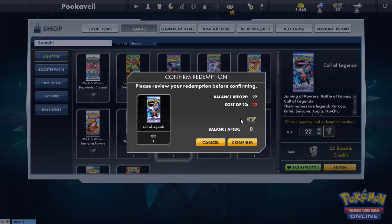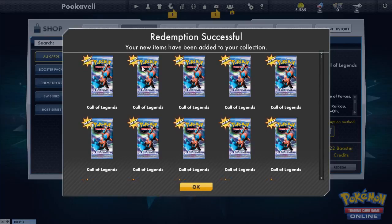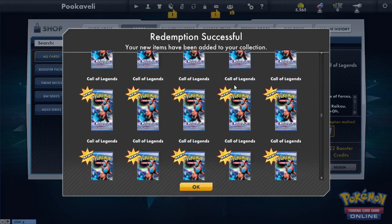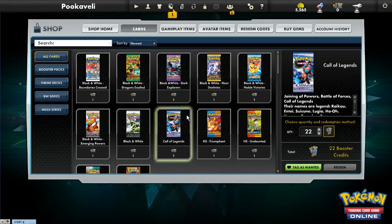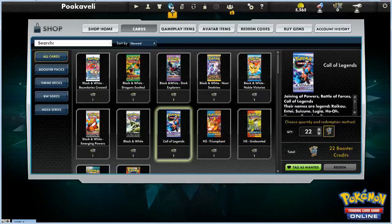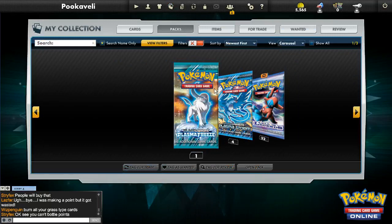Let's redeem my 22 booster packs and get to opening them. Nice and shiny packs — apparently the only art they have is the Deoxys pack art. Maybe we'll get a shiny Deoxys and trick someone into trading it for a Deoxys EX. Heading over to the shop now — this update really made the game laggy, it's taking quite a while to respond to clicks.